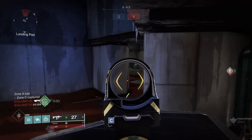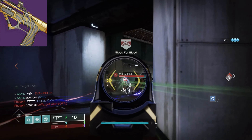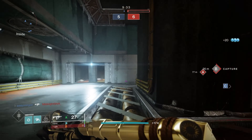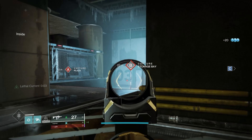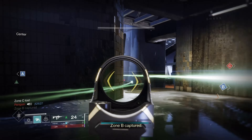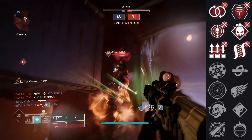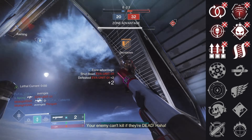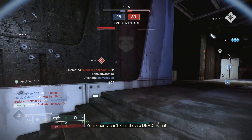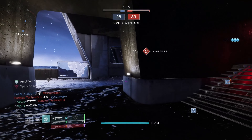The first submachine gun I'm going to be talking about today is the Immortal. This submachine gun is very good — it's a primary strand SMG with an aggressive frame, and it's definitely one of the most broken weapons to come out of Trials of Osiris recently. It's been nerfed a couple of times now and it's still just a menace in the Crucible. The rolls are disgusting — you can get range finder, kill clip, perpetual motion, target lock. Even after Bungie nerfed the Immortal and took off 10 range, you can still get it up to about 70 range, and with range finder it's basically 80 to 85 range.